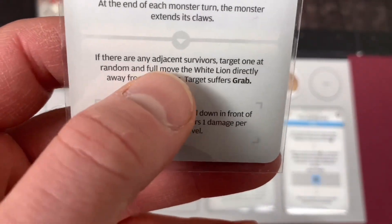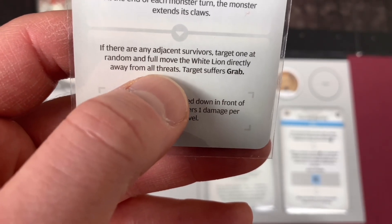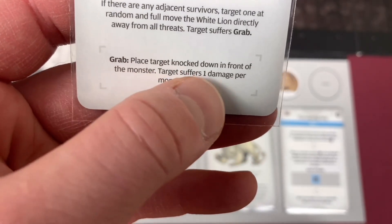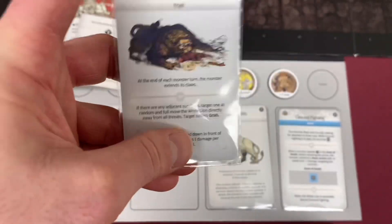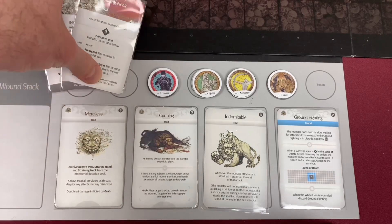If the adjacent survivor target does a full move of the White Lion directly away from all threats, target suffers Grab. Place the target knocked down in front of the monster, and target suffers 1 damage per monster level. So not only will this monster be doing 3, it will be doing 6 damage to anybody it grabs. We do not want to get Grabbed.